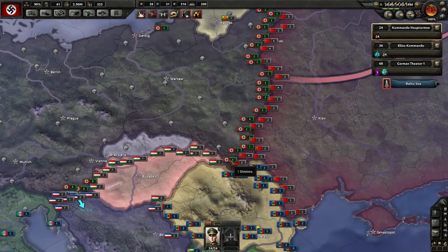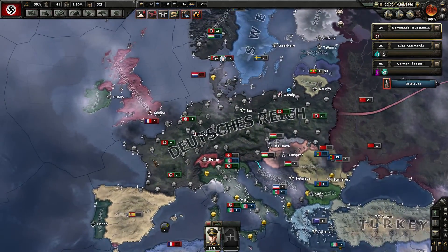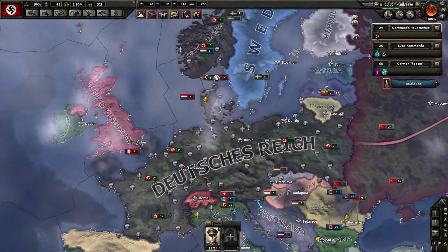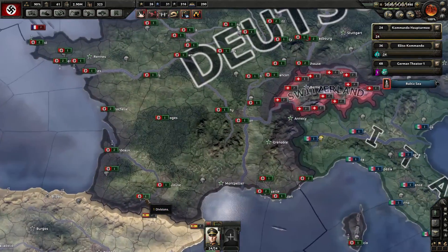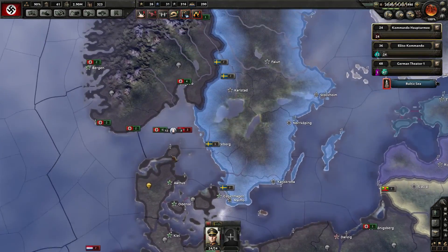Salveti Spectatores, it's Masterpust! Welcome back to Hearts of Iron 4. We're playing Germany — the German Reich, the Deutsches Reich in the 1939 start. We conquered Poland, we conquered France, we conquered Denmark and Norway.